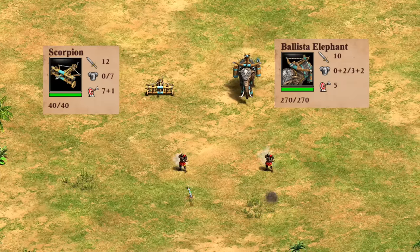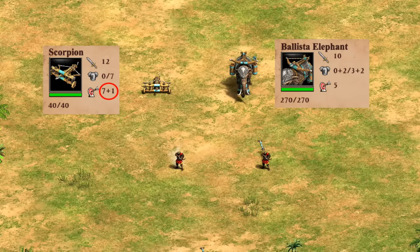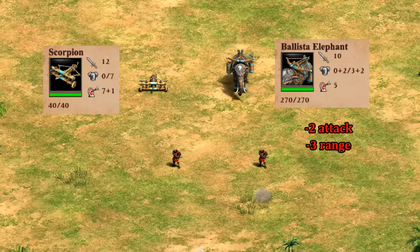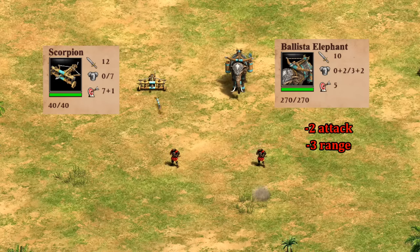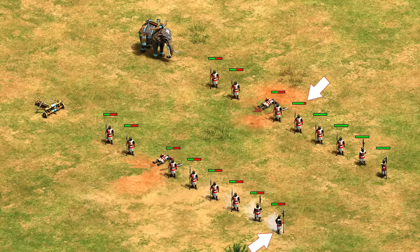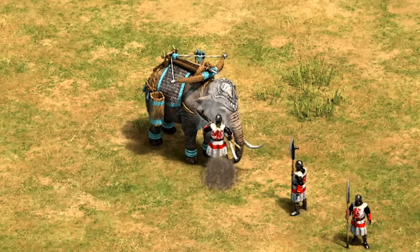Ballista elephants can also be compared to the scorpion. Both have pass-through damage, but while ballista elephants attack a bit faster, scorpions beat them hands down in damage and range — especially after the Khmer's plus-one scorpion range team bonus. The bolt has the same width as a scorpion bolt and deals half damage to non-targeted units it passes through, but it doesn't travel as far beyond its target — only one or two extra tiles compared to the scorpion's six. At close range, units at point-blank cause the bolt to drop straight down, removing any pass-through damage entirely.